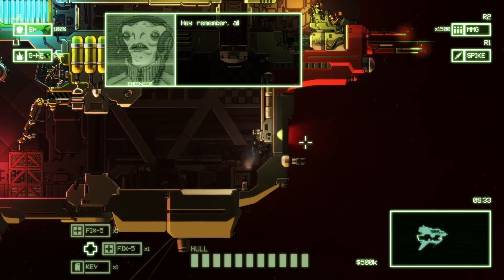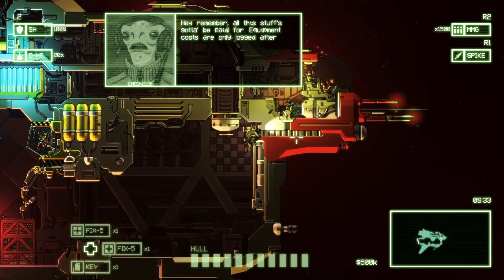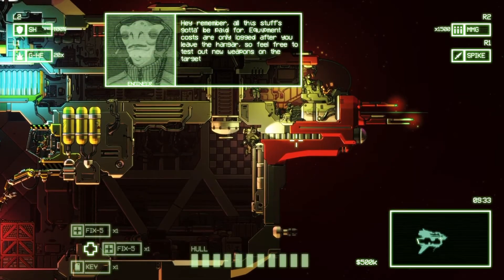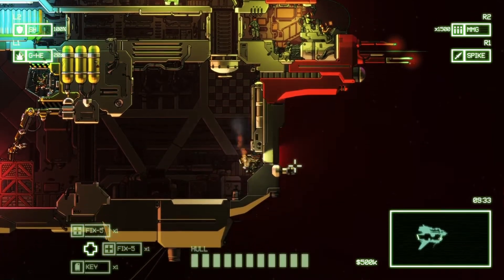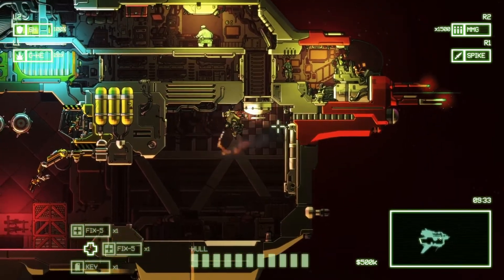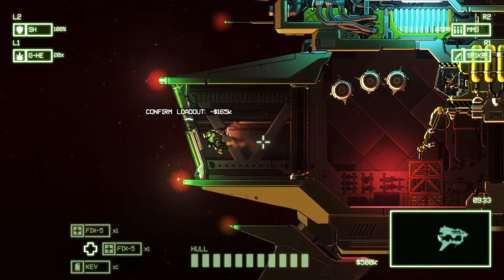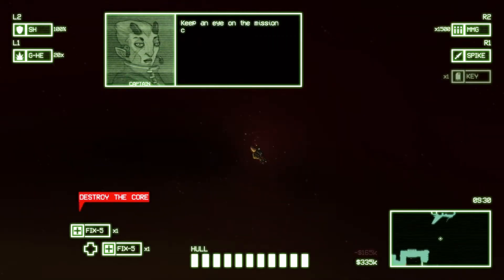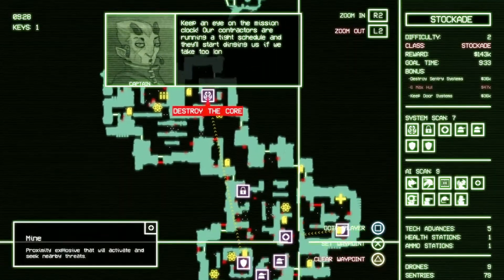Remember, all this stuff's gotta be paid for. Equipment costs are only logged after you leave the hangar, so feel free to test out new weapons on the target ship. Keep an eye on the mission clock — our contractors are running a tight schedule and they'll start dinging us if we take too long to secure the ship.